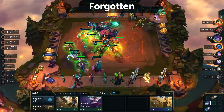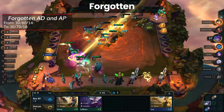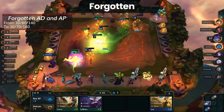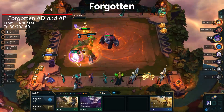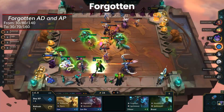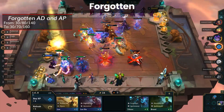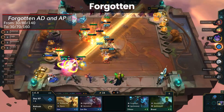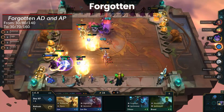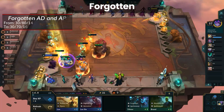We all saw it coming — Forgotten is receiving a nerf this patch, with the stats increased going from 30-80-140 to 30-70-160. Yes, 9 Forgotten did get buffed, but it's not common to ever see anyone hit 9 Forgotten. 6 Forgotten was egregious due to the power spike it gave in Stage 3 on champions like Vayne and Katarina. It was only a nerf of 10, so 6 Forgotten should still hit hard in Stage 3 and 4, just be less punishing, especially with the Vayne nerfs.